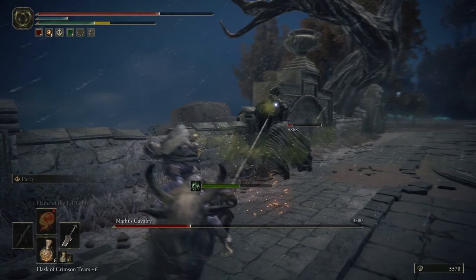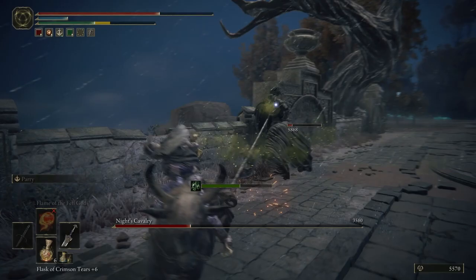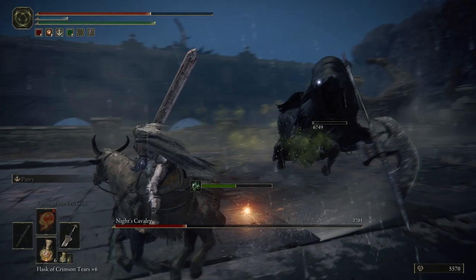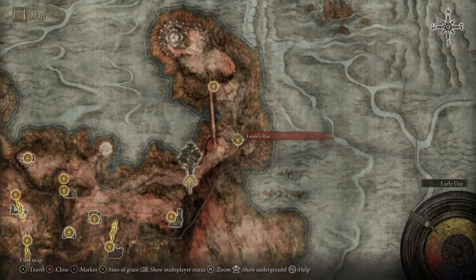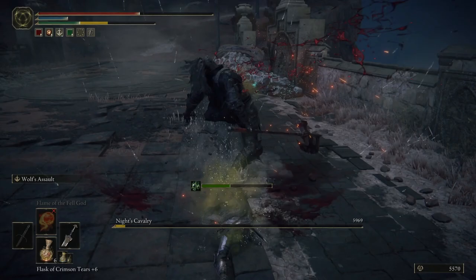To get the Bloodhound Step, you're going to need to kill one of the Knight's Cavalry — the mini-bosses riding black horses in all black, using different weapons, who only spawn at night. You need to come to Lenne's Rise, which is at the northeastern point of Caelid. On the bridge itself is the Knight you're hunting. Kill him to get the Ash of War, and that's it. Easy peasy.